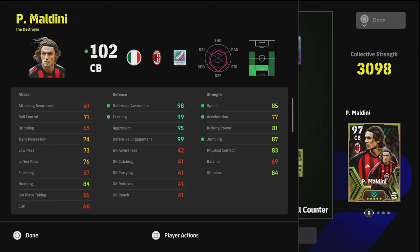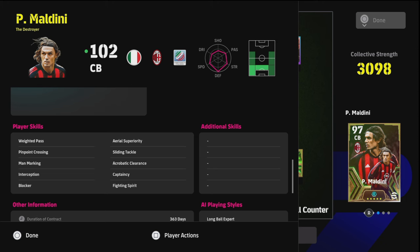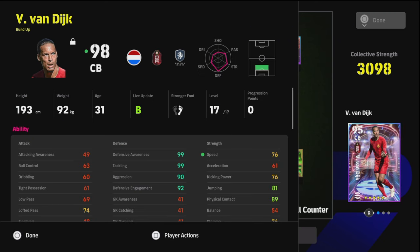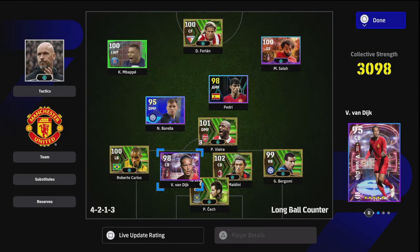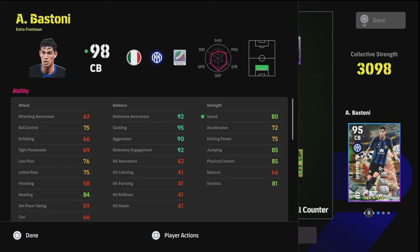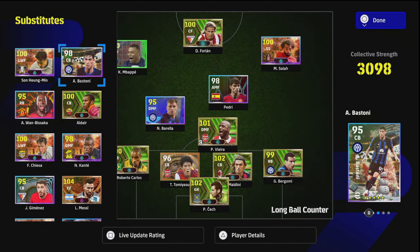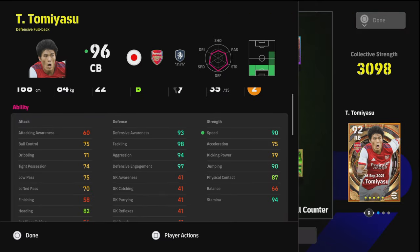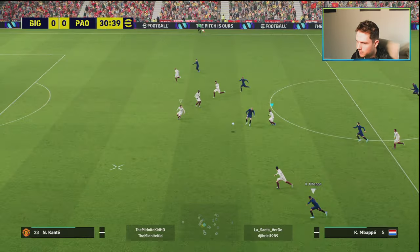Destroyers usually have really high stats and a mixture of player skills — fighting spirit, man marking, interception, and blocker. Build-up players like Van Dijk have extremely high defensive awareness but slightly lower aggression and acceleration. Same with the free Bastoni from the festive pack. You can usually pair either an extra front man or a build-up player with a destroyer. I don't really recommend two destroyers, but you can also use defensive full-back options for a more rounded style of defending.